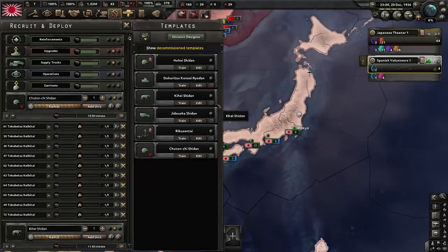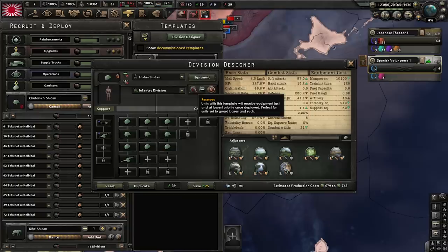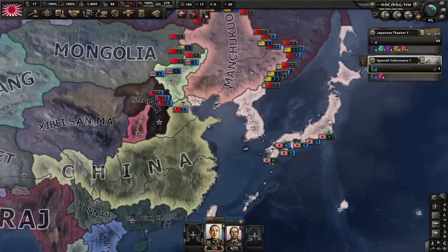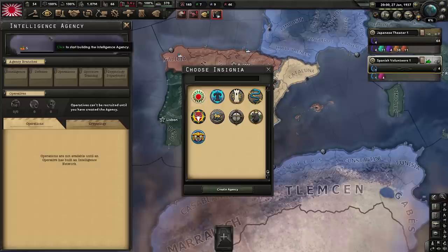We're going to make a few changes to our templates. These are the guys currently fighting and I want to give them a bit of an edge. They're not perfect but they're fine against the AI. I'm going to replace the cavalry recon with support artillery for now — we should have enough artillery for the divisions we have. That should give our units in the Spanish Civil War a bit of extra bite as well.